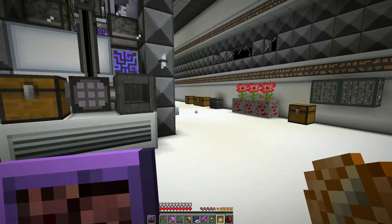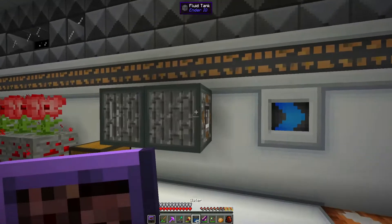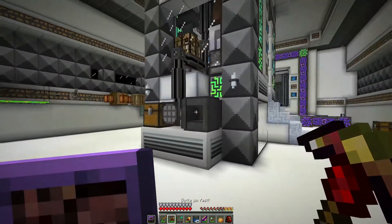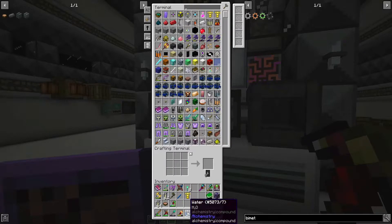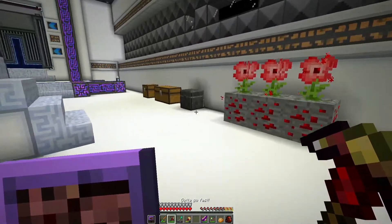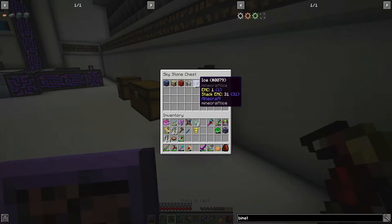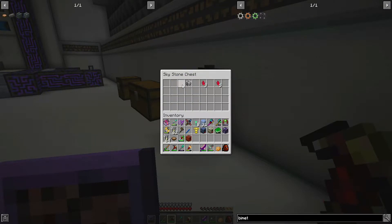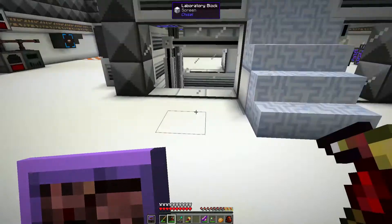Hey everyone, Lensmanoz here and welcome back to material entry 5. Let's pick up a couple things. I'm in the process of making items that we needed. I've got some water left over because I made ice — it's in this chest. I made the 32 ice, I used one. Frost Generator, Death Generator, Explosive Generator, and the Sound Muffler.